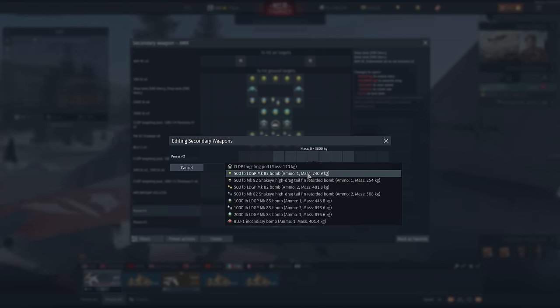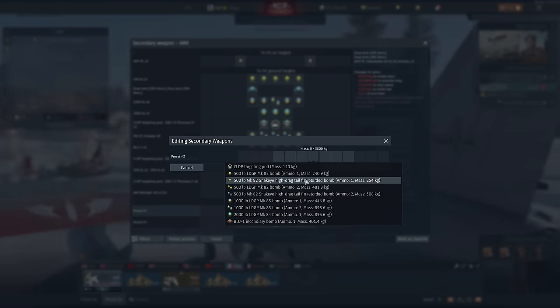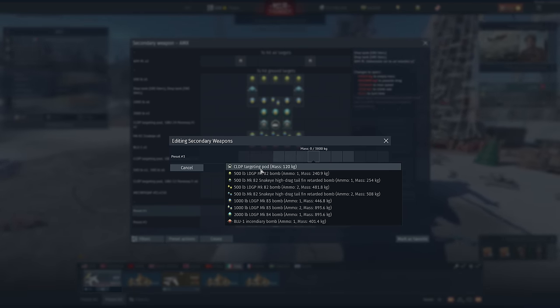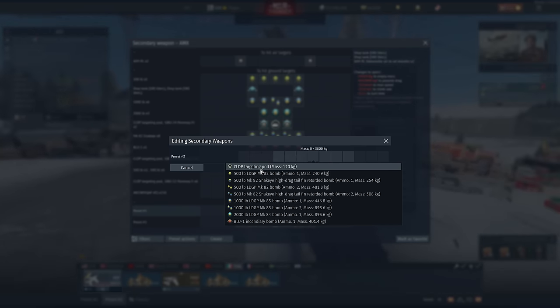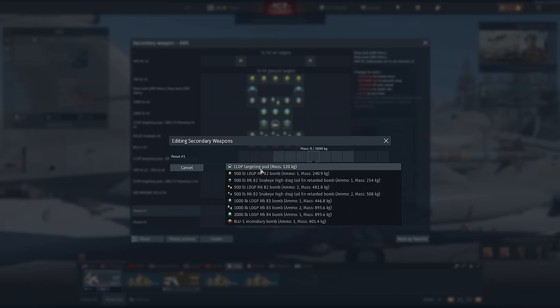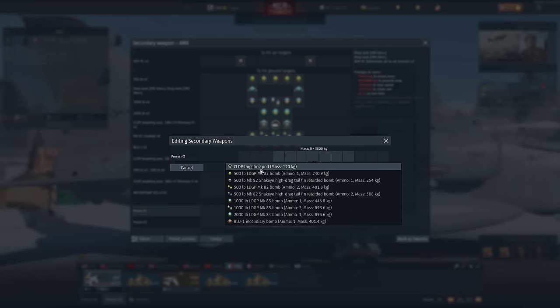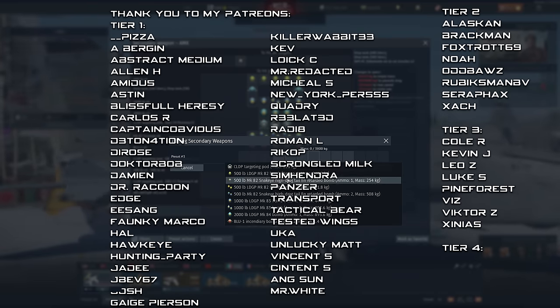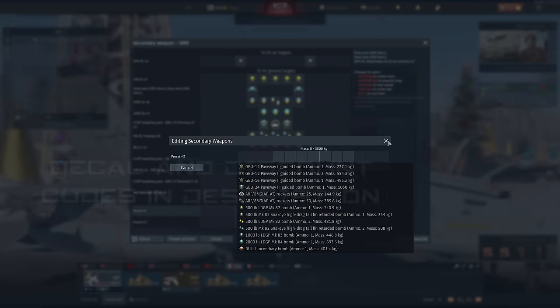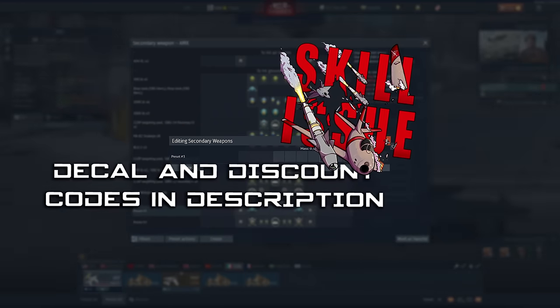If you are going for the dumb bomb options or rocket pods you can carry more in the middle. But I would personally go for laser guided because it means you have more accuracy and you can hit more — unless you are base bombing, in which case you won't really need a targeting pod. For ground RB and general use I would personally go with the laser guided ones. The other side is of course mirrored and it's the exact same thing.